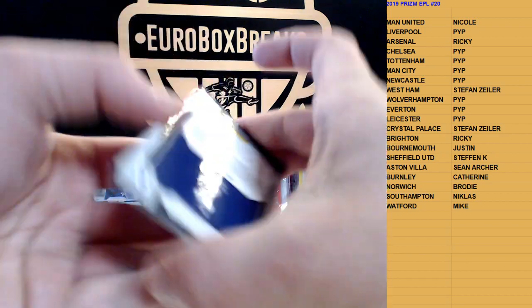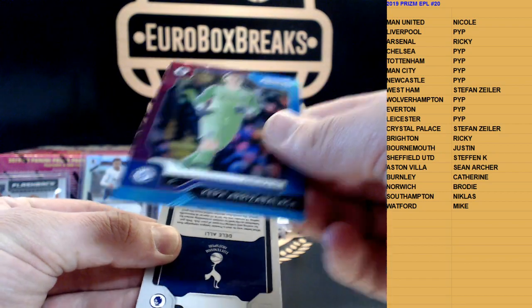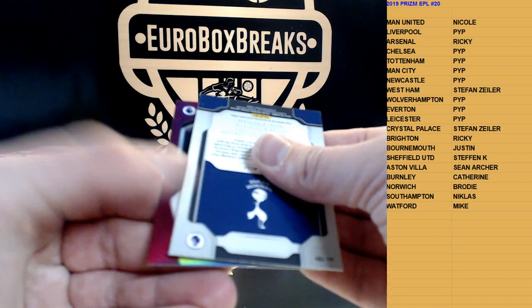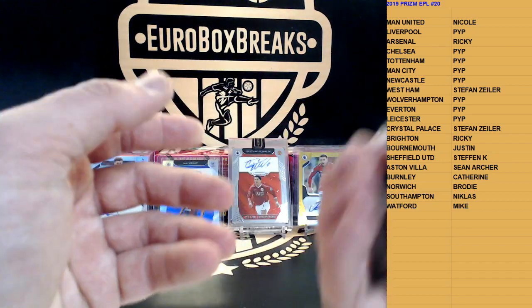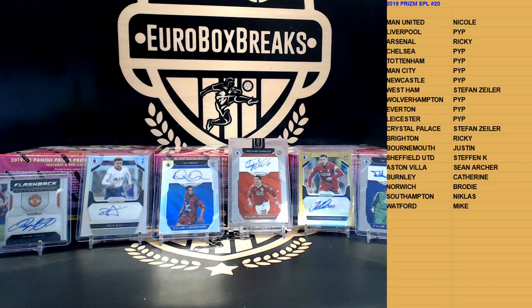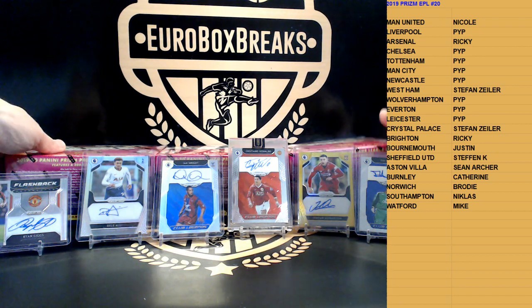Let's see — purple autograph coming. Kepa for Chelsea. Legend or not? No legend, regular auto. How about Harry Winks for Tottenham, 299, 3 of 99! Spurs — Winks is Nicole again! Nice, three boxes left.